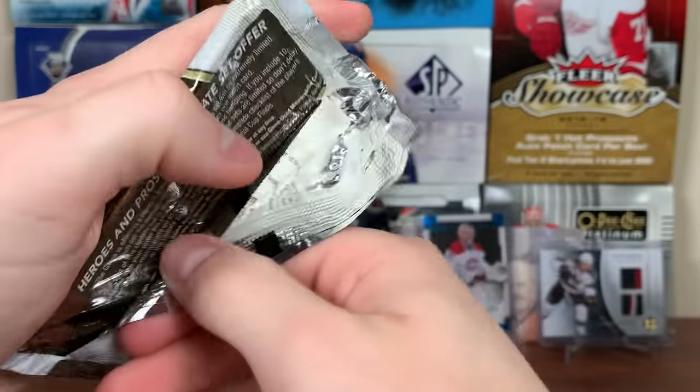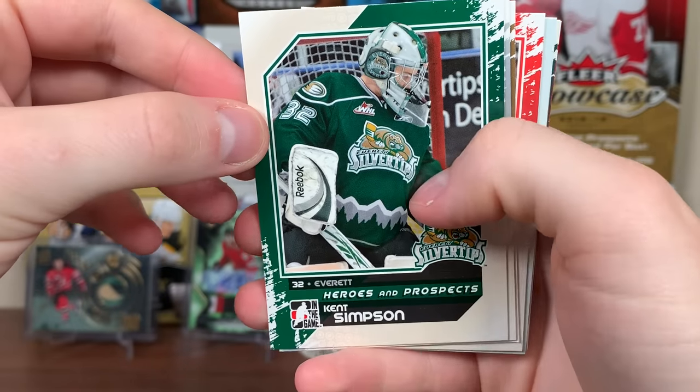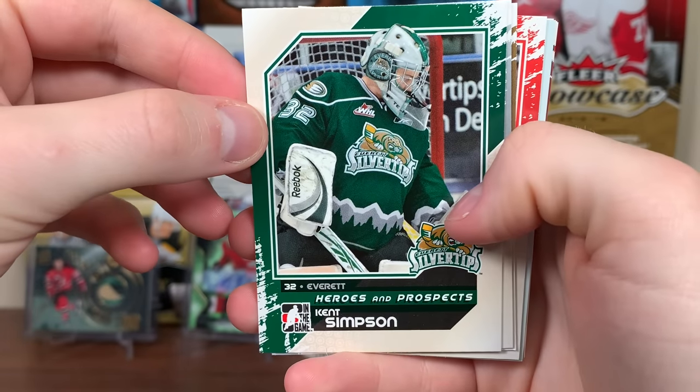Continuing on here with Heroes and Prospects. Kent Simpson on Everett. Sergei Bobrovsky, Russia. There's Daniel and Henrik — looks like they were much younger then, probably a picture taken in the late 90s. There's Dylan McElrath — former high pick.